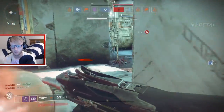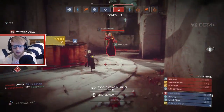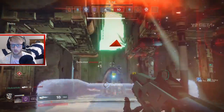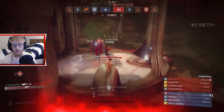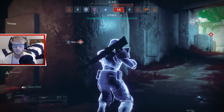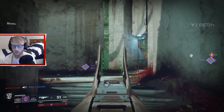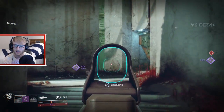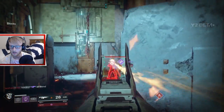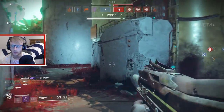Oh, I'm dead — that's not a place to go. We're good, we gotta go to B. I need help at B. They're going to try to get the power ammo over there — he's going for it, but we killed him, so that's good. Let's try to rotate to B.